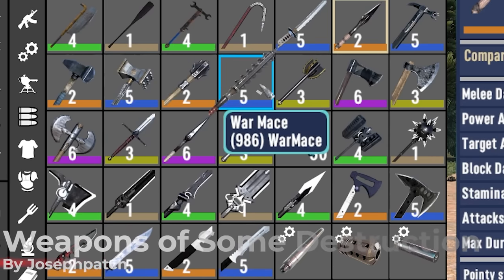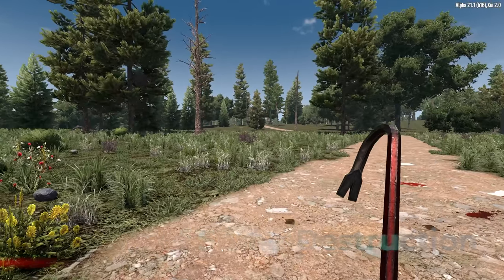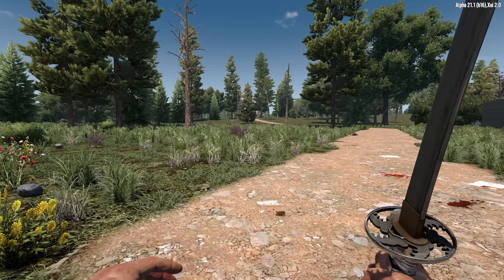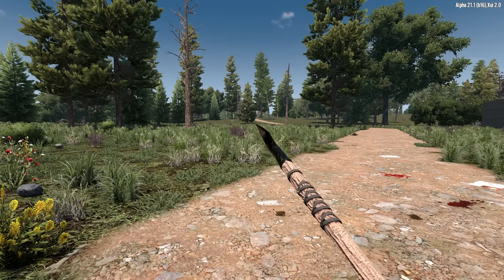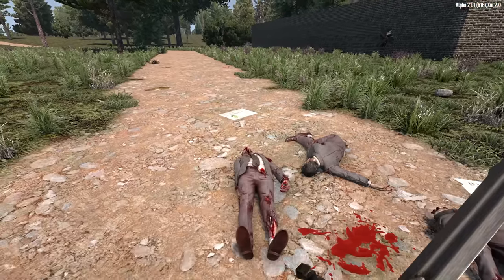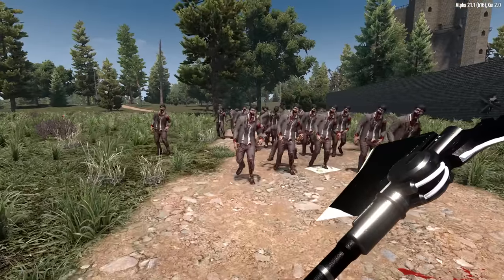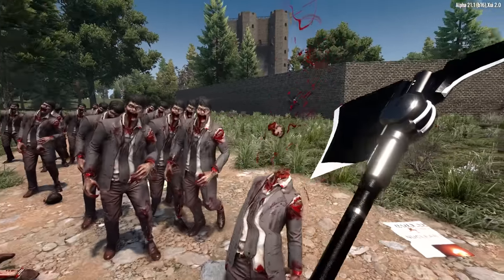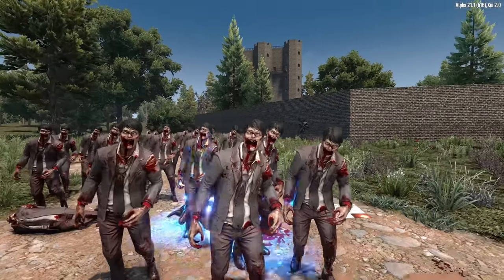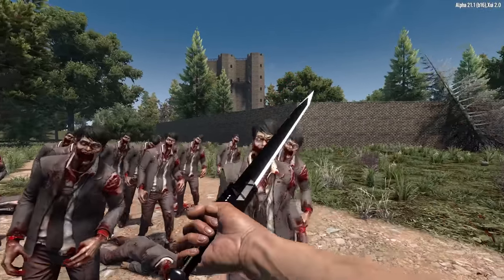Last but certainly not least is the updated Weapons of Some Destruction mod by Joseph Patch. This mod has been a staple for the past several years and it adds several melee options to the game. It's divided into four parts: the Essentials which adds an assortment of weapons; the Medieval Pack which has some melee classics; the Tactical Pack which has some modern weaponry; and the Sci-Fi Pack which adds futuristic weapons that behave much like a Stun Baton with a Charge and Shock bonus. These are endgame items which are expensive to craft, but are lootable, purchasable, and craftable via crafting skill magazines.